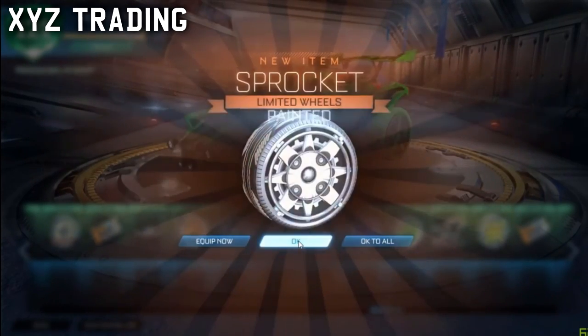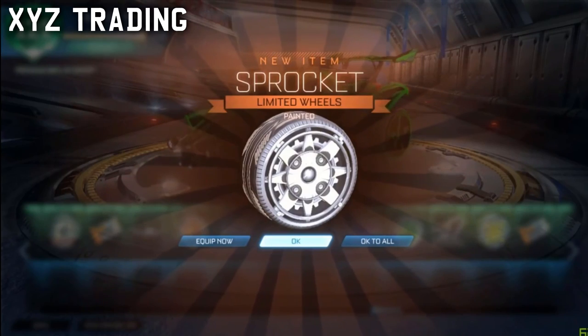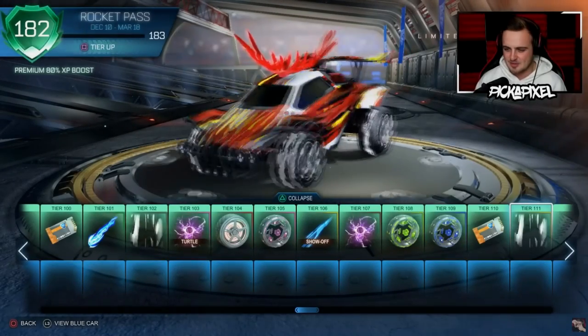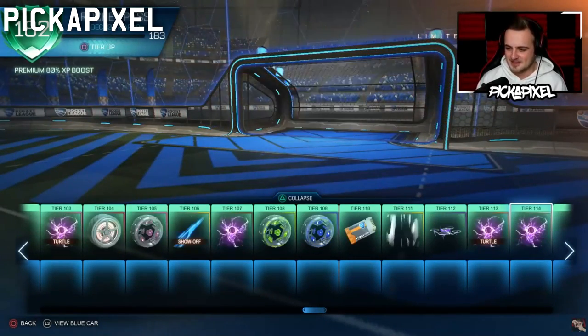Painted Quasar. Titanium White Sprocket — I am pretty sure that's Titanium White, boys! I am hyped right now. But let's see. We got another painted Street Quasar, they're looking quite cool. A purple drone — I rate that. Another painted Certified Quasar Gold Explosion.